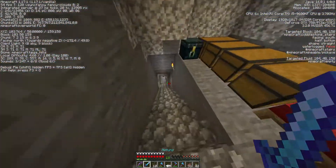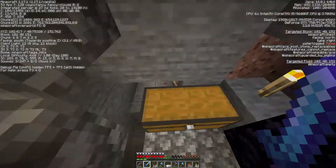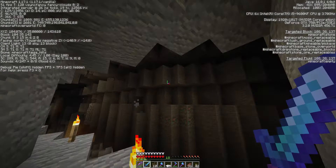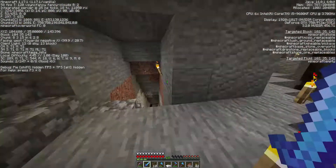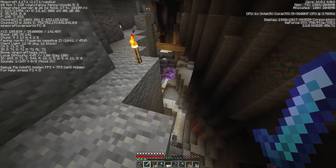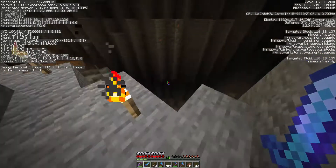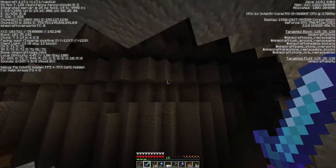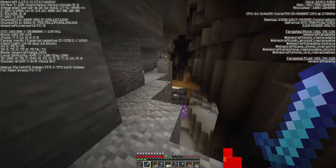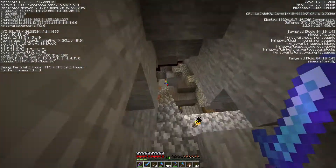Day one — going down towards the nether is always a bit of a mystery. This was a lucky one. One of the first things I did was dig down, and I came upon this underground ravine chasm. Immediately I could see the telltale spiderweb indication of a spider spawner down there, so I knew I was going to have at least one easy XP farm. I do like spiders because they produce a load of string — and when you first get your first villager, the fletcher loves a bit of string.